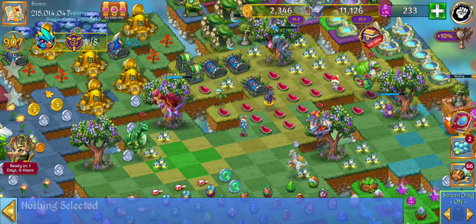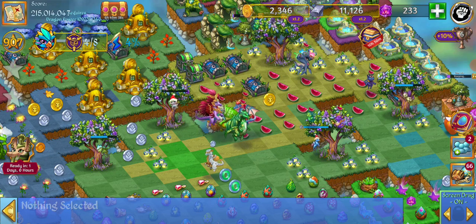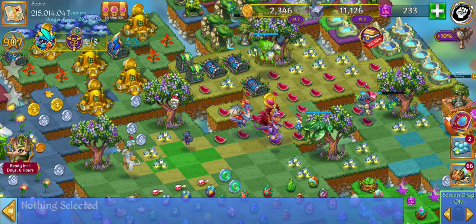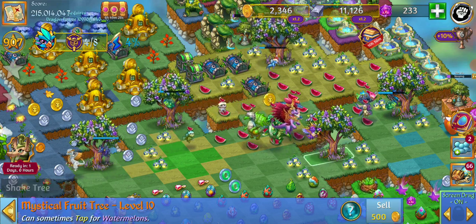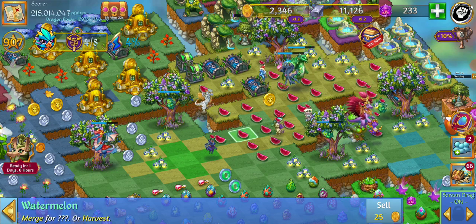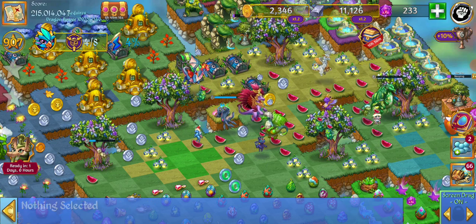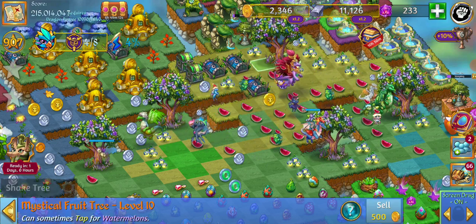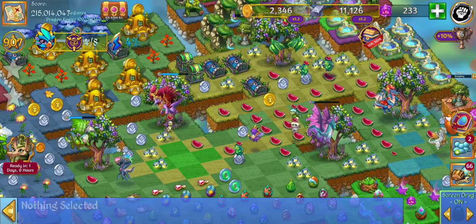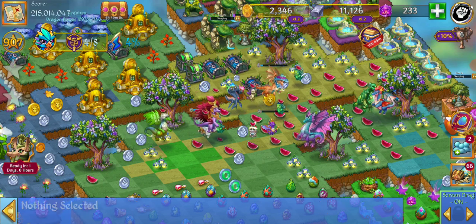Another way of getting some dragon eggs fairly quickly — it's not the fastest method, but you can always build the bush wonder, the ruins of the sky palace. It takes about an hour to build that from scratch. If you already have the dragon trees and any bushes already, that's just going to make it that much faster, so you can always do that and that will give you some eggs.